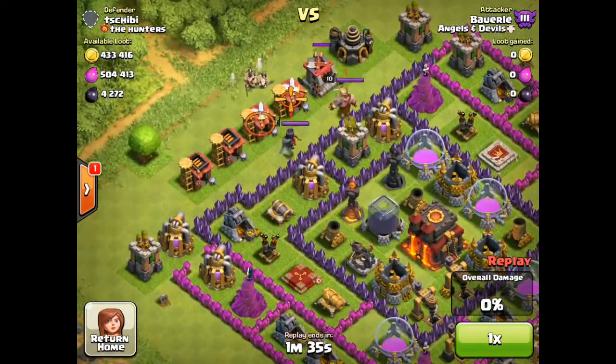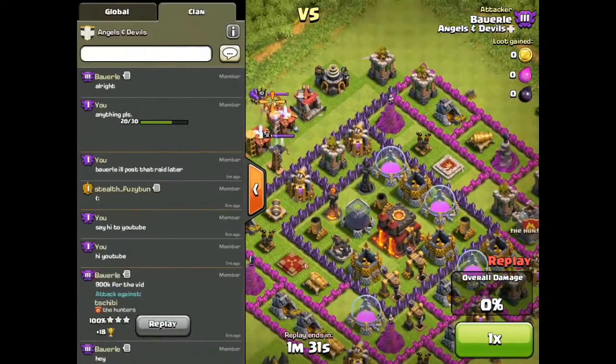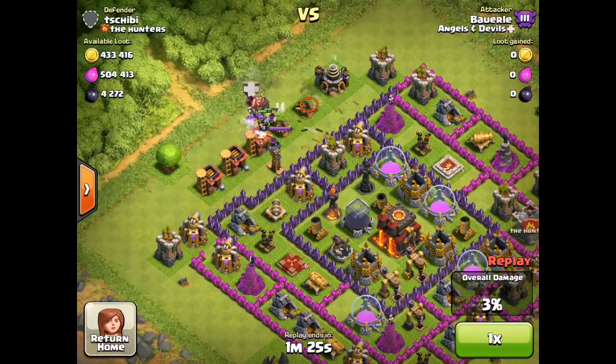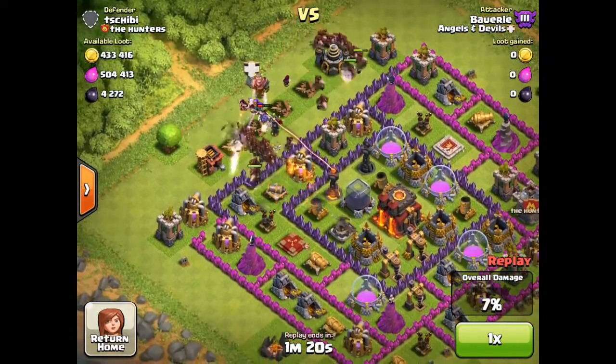At the beginning he lures out the king and queen. Obviously it's a safe assumption that there are probably no clan castle troops. He uses the hog rider strategy.